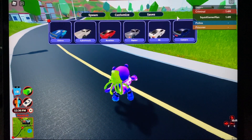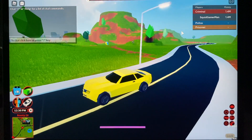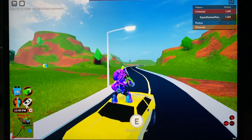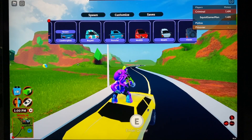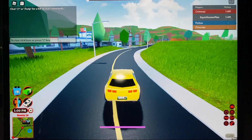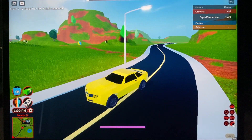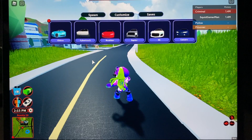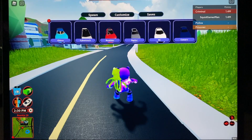My first idea for a remodel is the Camaro - this looks so outdated. I think it was the first vehicle added, along with the Model 3. The Model 3 actually looks pretty decent for how old it is. But this doesn't really look like a Camaro. They should replace it with the newest Camaro, like the 2020 model, make it more streamlined and add an interior.